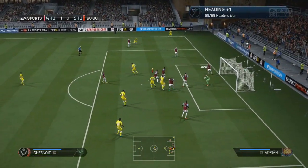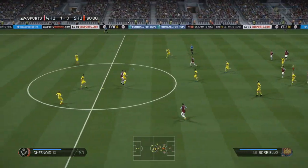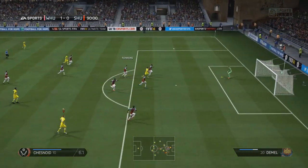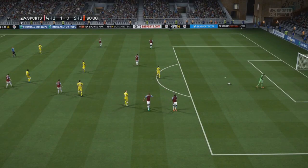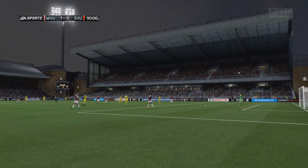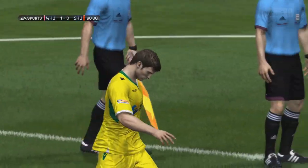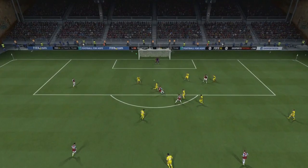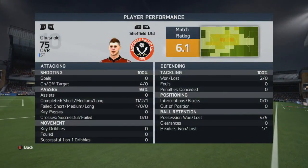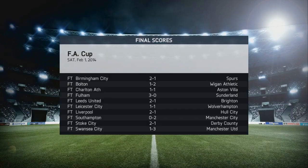Stoppage time at the end of the second half. We have a chance — we have a corner. Can we force a replay? I can't believe I missed that header earlier. In comes the cross, it's coming our way, we've won the header and it's straight at the goalkeeper. Finesse shot trait — that's good, I'm definitely going to be putting that on for the Brentford game coming up next. That collection by the goalkeeper brings out full time. Unfortunately we're going to get knocked out of the FA Cup at the fourth round, thanks to a solid performance from West Ham. We had four efforts, 93% pass completion, but we just weren't good enough today.